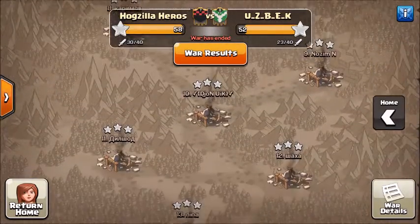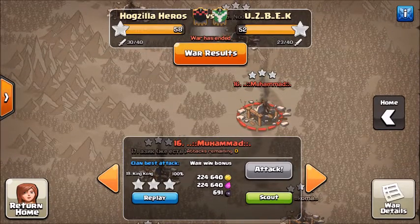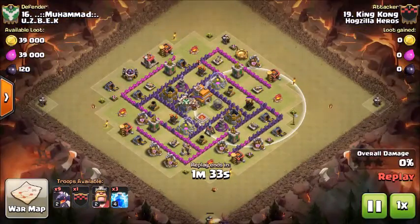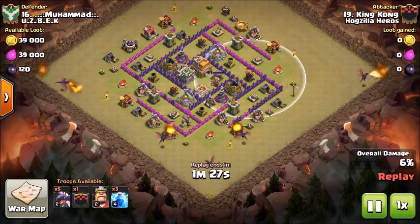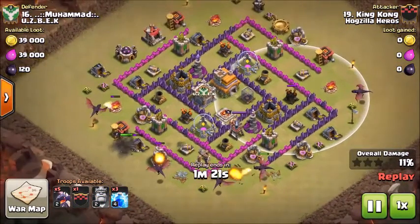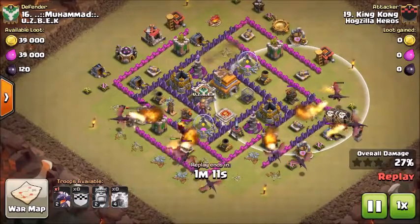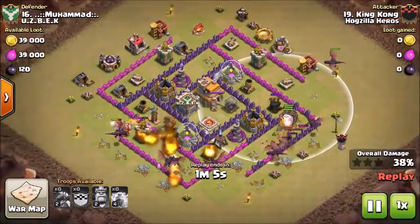We're going to drop down to King Kong, our number 19's attack on number 16. He created a dragon attack here, dropped the dragons down on the corner Builder's Huts so his dragons don't have to come back and try to get there. He's going to drop his three lightning on the top Air Defense, and here come the loons, more dragons, and his last dragon coming in on the outside.